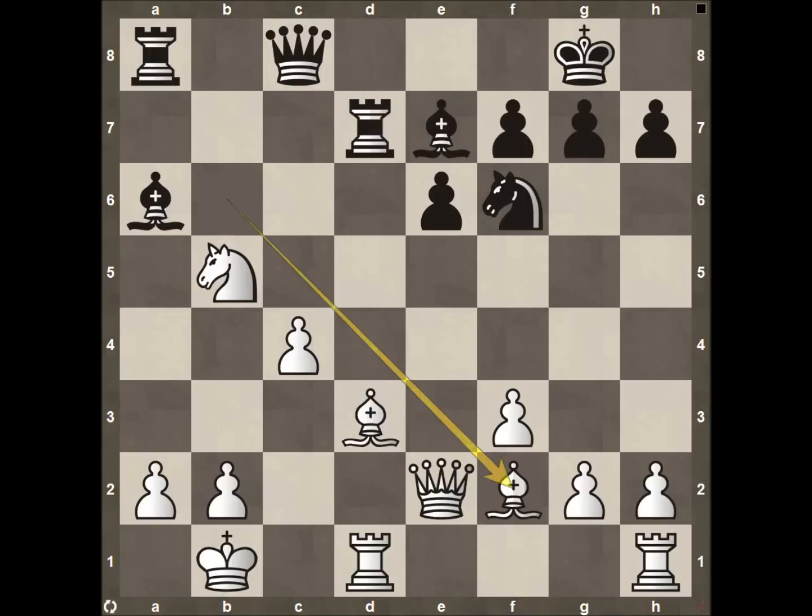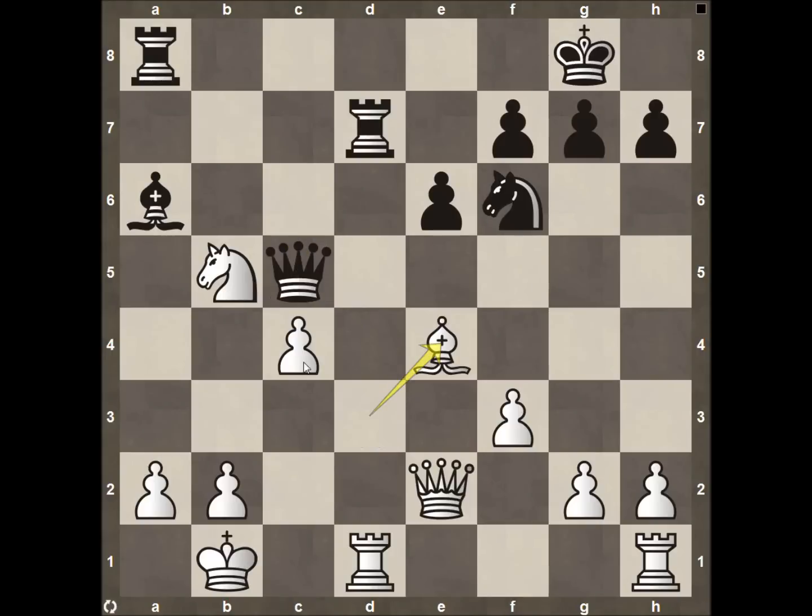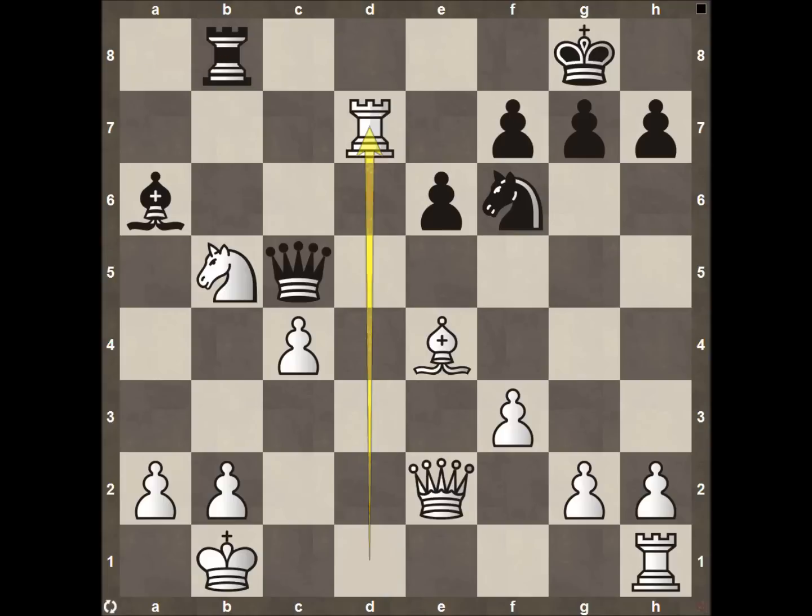Bishop to B6 — White is up in material and being the aggressor, things are not looking good for Black. Rook to D7 since it was being attacked, Bishop back to F2 into a safe zone. Bishop to C5 — Nakamura is completely okay exchanging material. He's now up two pawns, and if he gets to an endgame up two pawns he wins that 100 times out of 100. Queen takes, then Bishop to E4, a great central square attacking the Rook. Nakamura does a phenomenal job this game of using all his pieces to defend his other pieces while still having a very strong attack — that's so hard to do at this level.